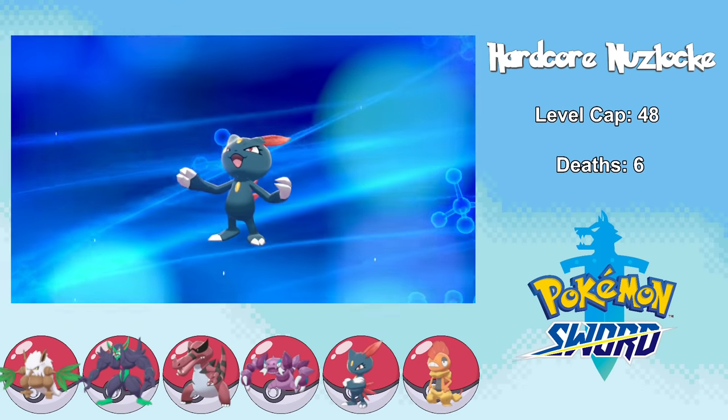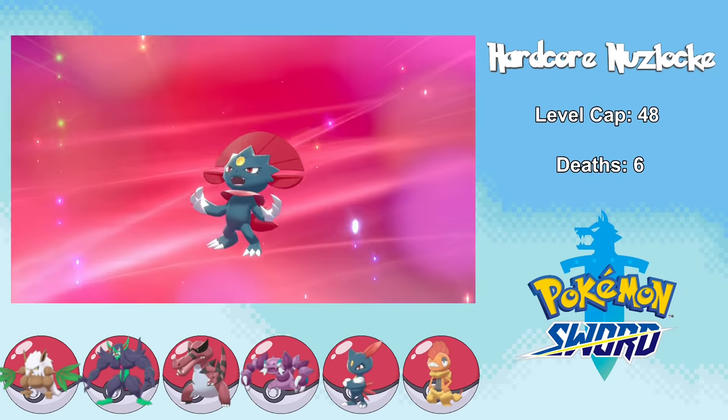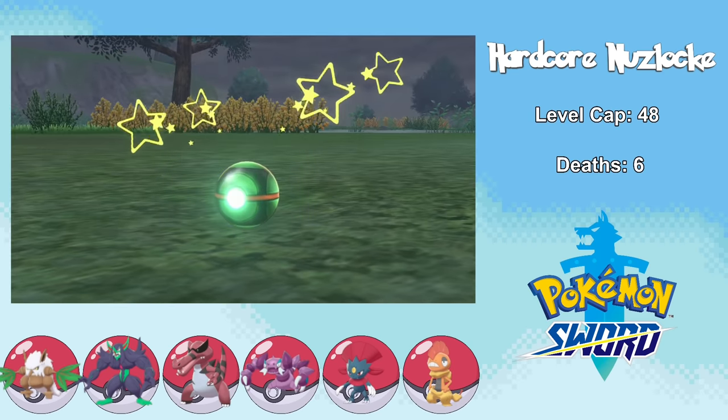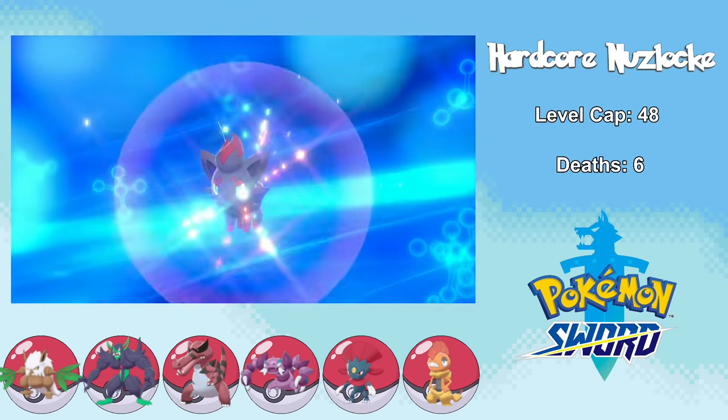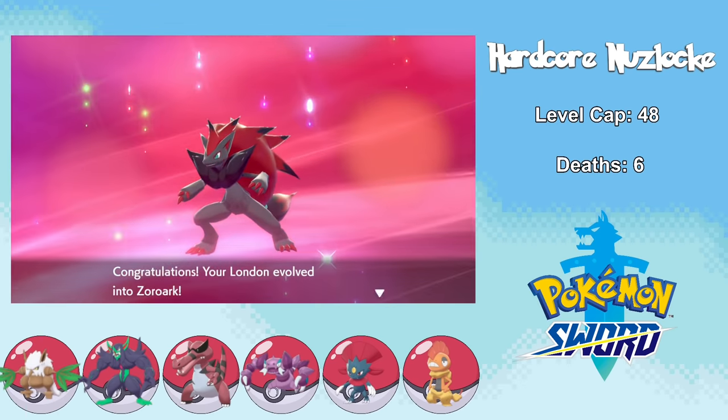In preparation for Raihan, I find out that the Wild Area is the only place where the day-night cycle works, so I finally evolve Sneasel into Weavile. I also see that the Isle of Armor has Foggy Weather, so I run into a Zorua which I catch and name London. Not long after being caught, London evolves into Zoroark — and now it's time to face Raihan, a double battle that I'm very, very scared of.